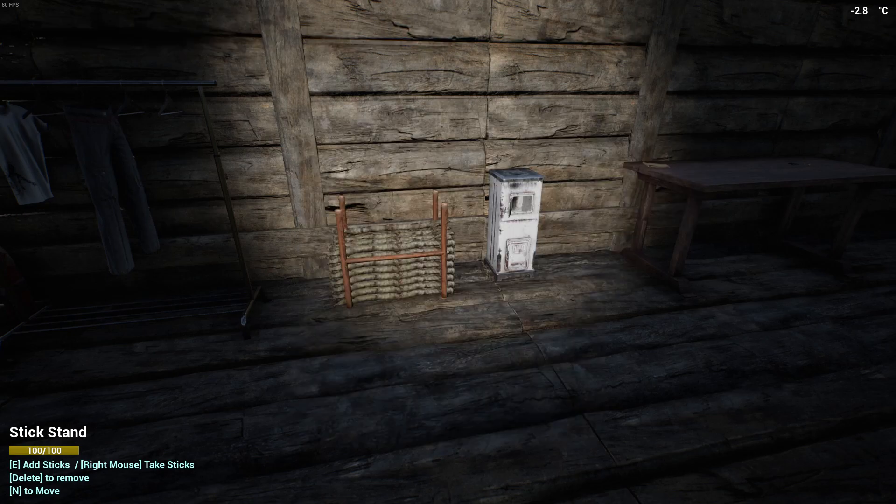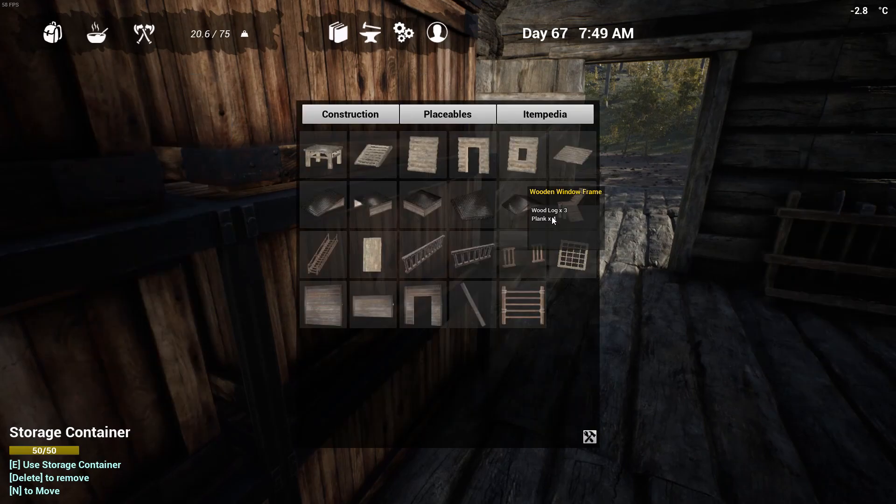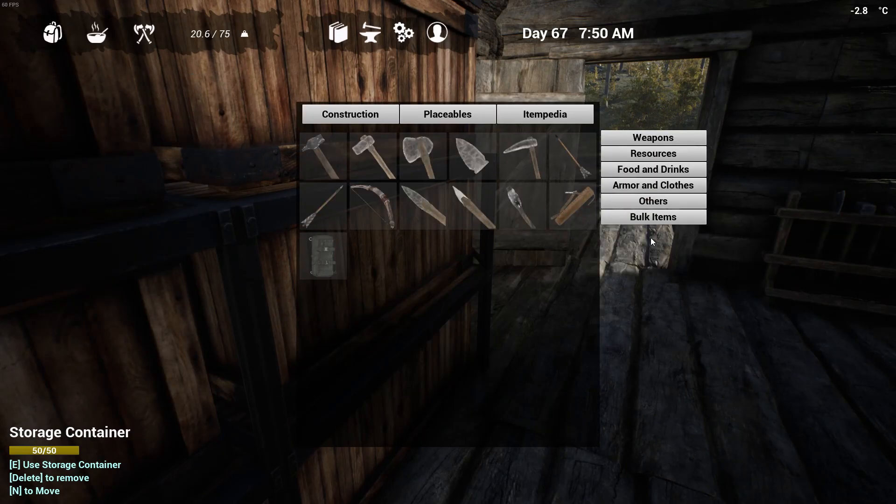We'll start with this — we need five cloth and ten Kevlar. We have the five cloth, we just need two Kevlar. And how do you make Kevlar?